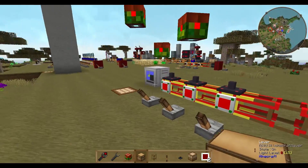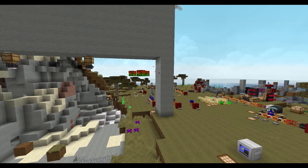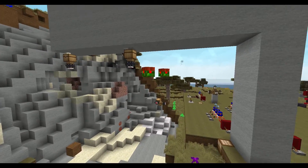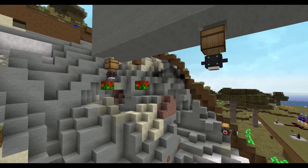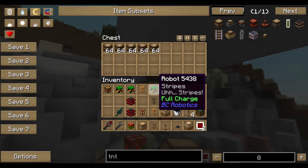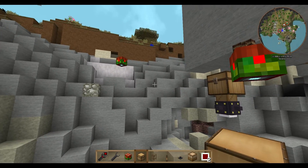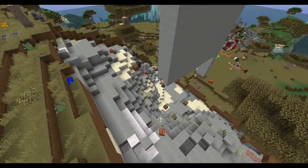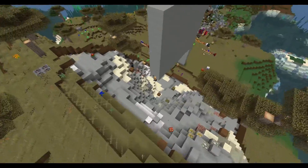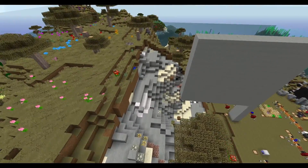Now they are going there to collect the TNT and they are collecting a lot of TNT — I think it's one stack per robot. Now they start working and all they do is drop TNT and bomb out what's left of our mountain.